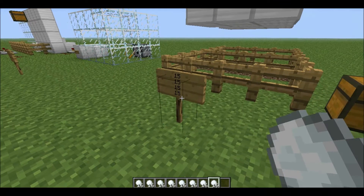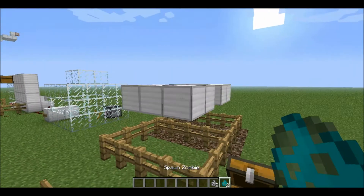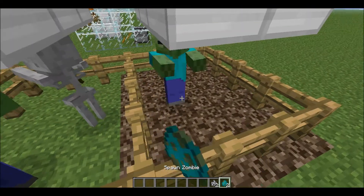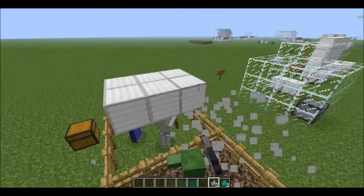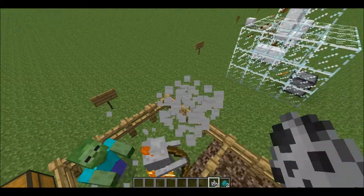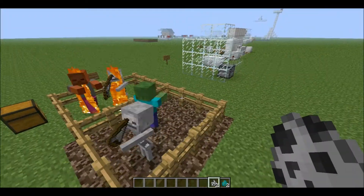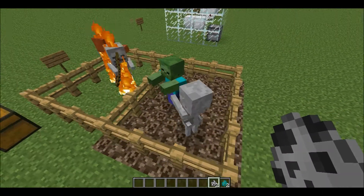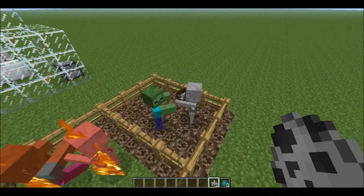Number 15 is probably the least known fact: zombies and skeletons standing on soul sand during the day will not catch fire, while other mobs will. If you have monsters standing on soul sand, they will not burn. So be advised not to put soul sand around your house, because that could cause some issues.